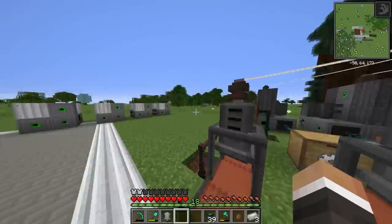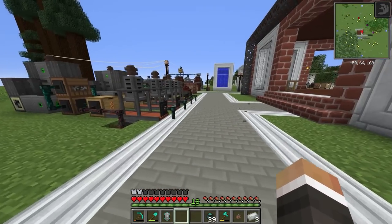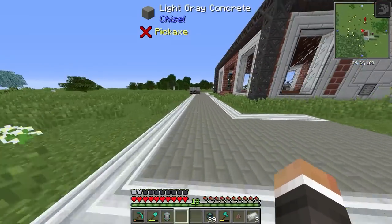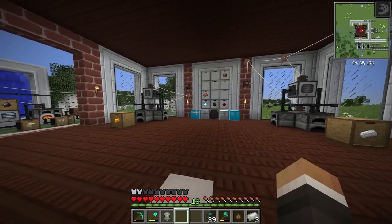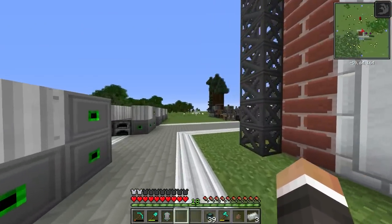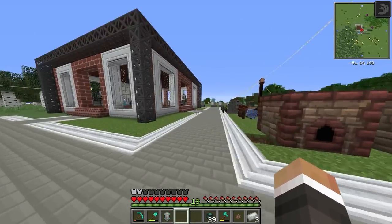We'll find a new place to set up all the ore processing going forward, because we need to process not just copper and iron but also gold, silver, nickel, aluminum, lead, and more. We don't really have enough space here to set up multiple production lines for all of those ores. So we'll set up a new area and work on the processing there. But that's a problem for future me — for now, I'm going to go ahead and wrap up this episode of Feed the Factory.